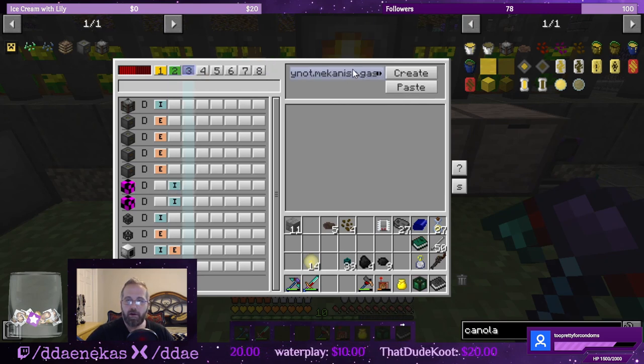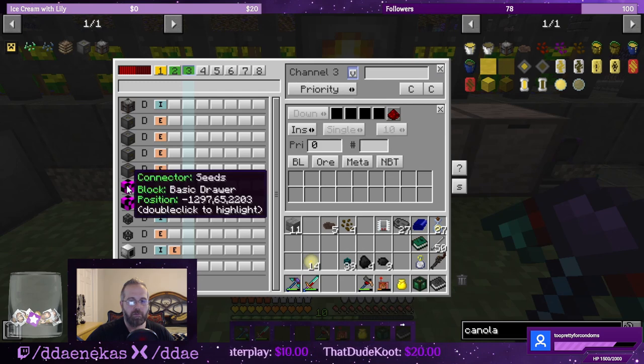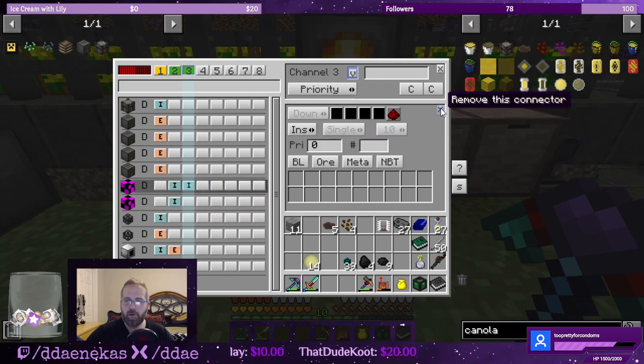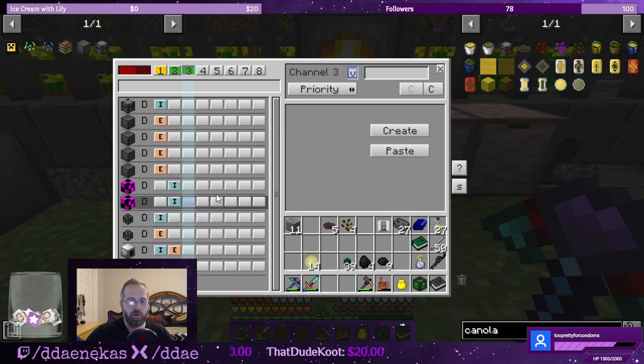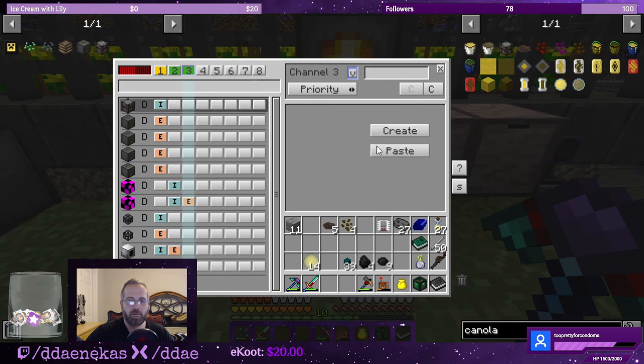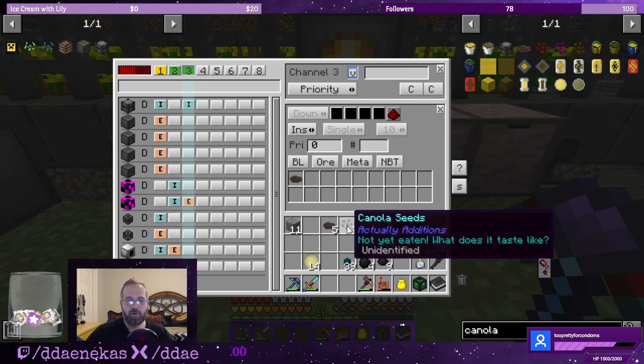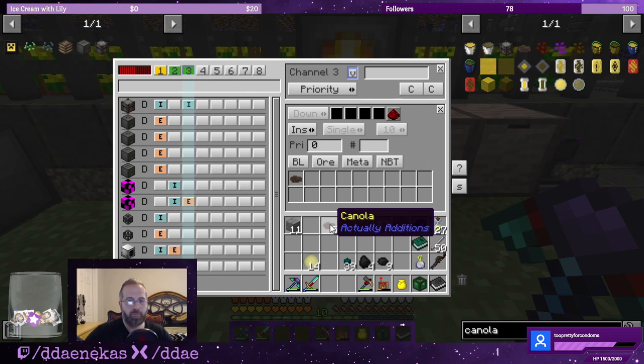That's one — and then we're going to make another item channel. Create. We're going to extract from the canola drawer — canola. From the canola drawer we're going to extract canola, and we're going to insert into the canola press. Insert canola — this way it'll cover overflow. The seeds are going to be voided, the canola is going to be voided, until we make enough canola presses to cover. And I need void upgrades so the drawers and the plant gatherer don't clog. But I think that's it.